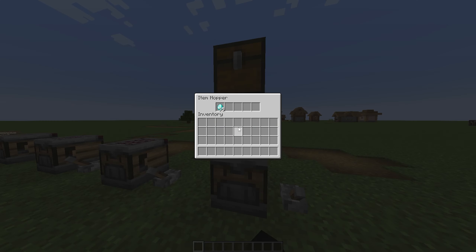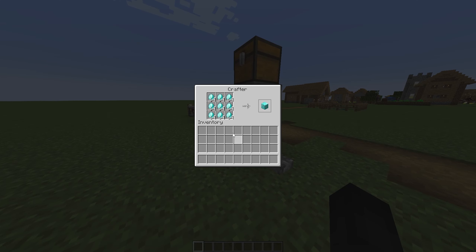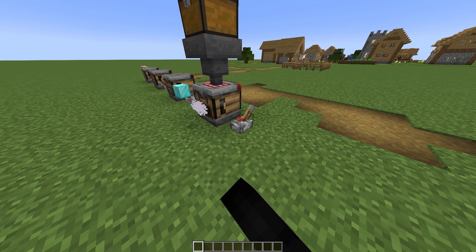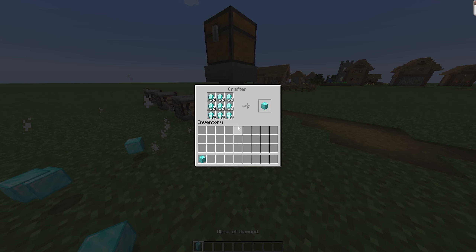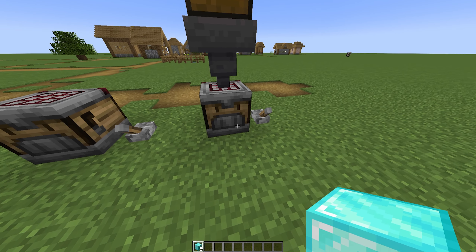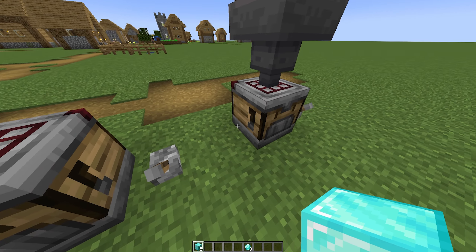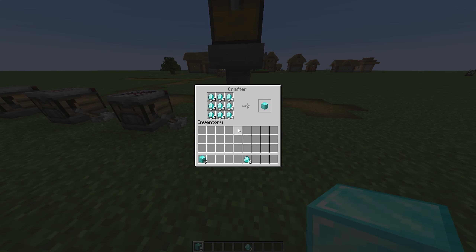Let's say you wanted to always make diamond blocks and you constantly mine so many diamonds they fill up — I have a hopper and a chest filled with diamonds to the point where it will always auto-fill this thing. If I spam craft a bunch of blocks you can see it goes down to 60 here, but whenever the hopper refills it, it refills one item in each slot each time. If you remove a slot, it will prioritize the emptiest slot and fill it in.